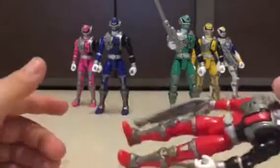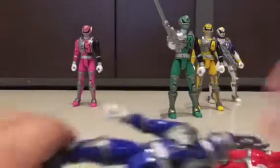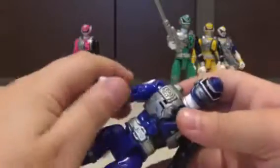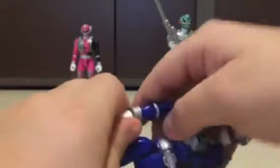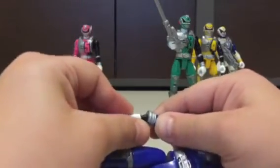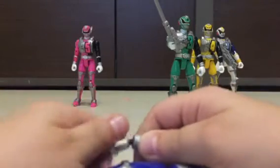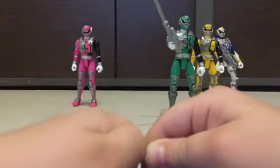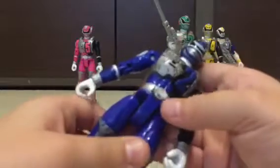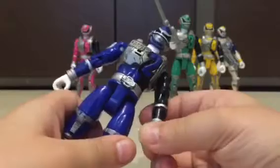I'll show you the weapons later, but now I'll move to Ranger 2, which is Sky — one of my other favorites. His head turns, and his wrist can pop off like that — that comes off and you snap it pretty much right back in. His button, if you press it, says something. You can twist his hands.